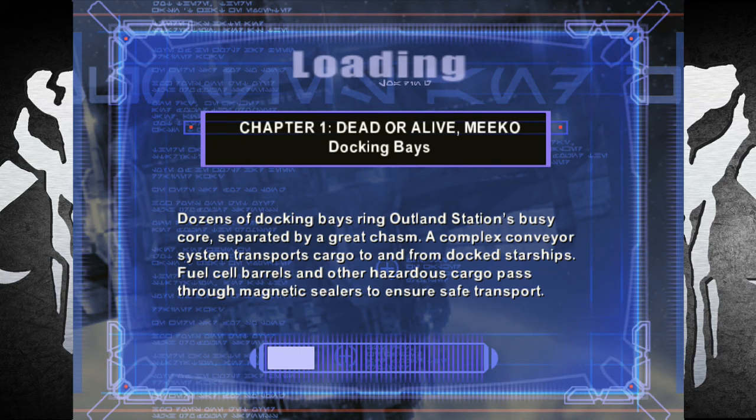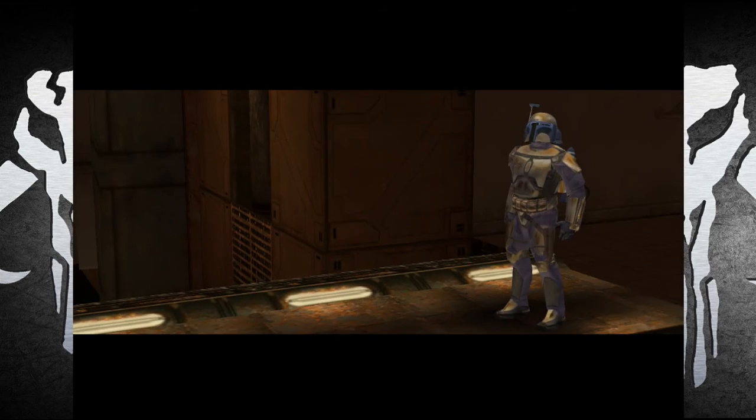Dozens of docking bays ring Outland Station's busy core, separated by a great chasm. A complex conveyor system transports cargo to and from docked starships, and fuel cell barrels and other hazardous cargo pass through magnetic sealers to ensure safe transport.